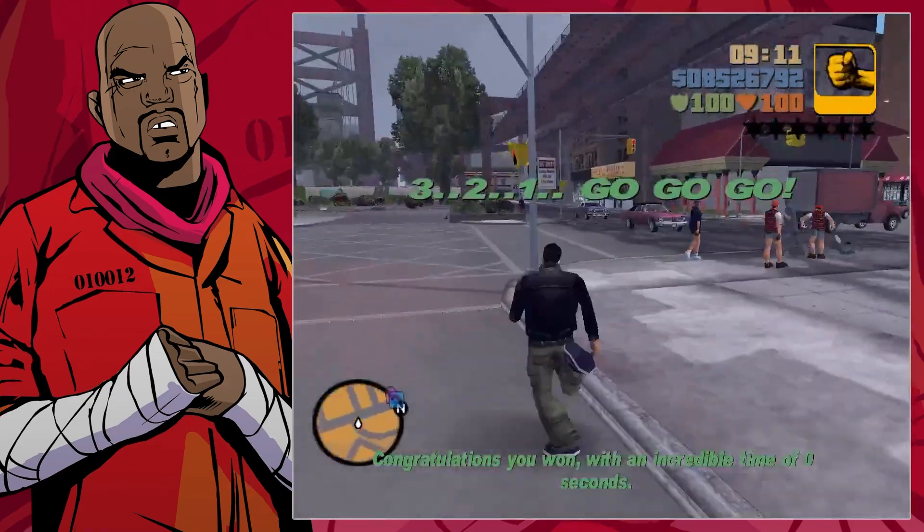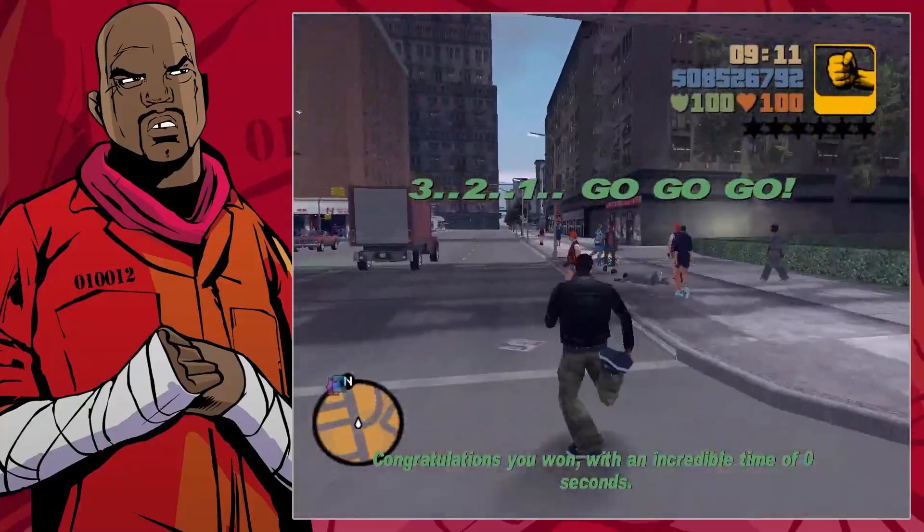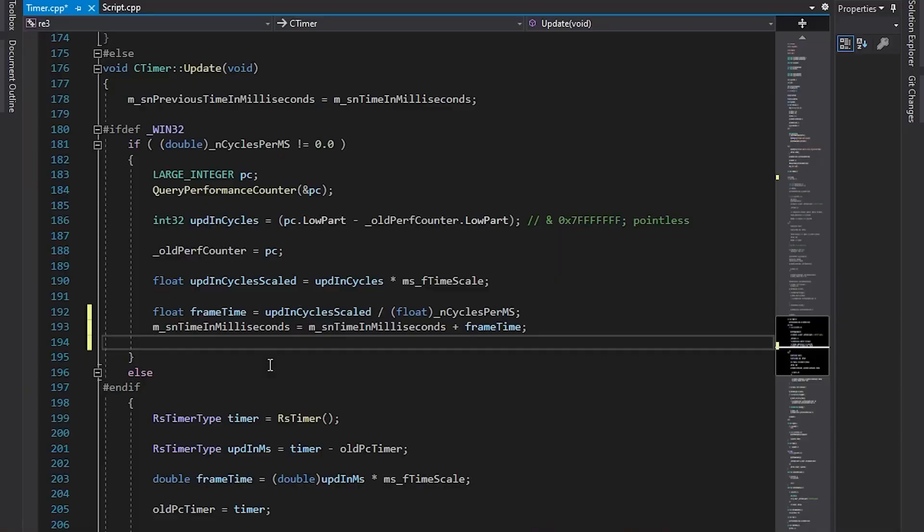There are many more glitches related to the broken timer, and I'm going to show you some of them at the end of the video. Let's finally look at the code. Once again we are using RE3's CTimer function Update, which is the function that is used to update the in-game timer.